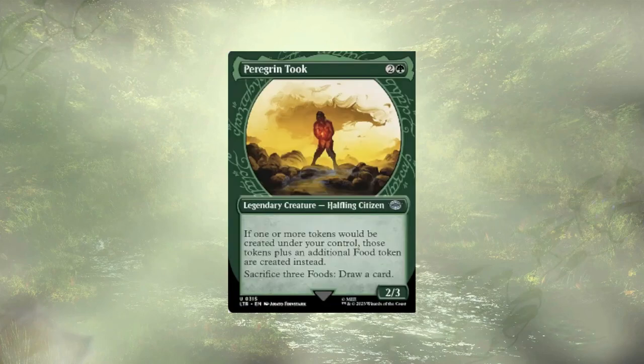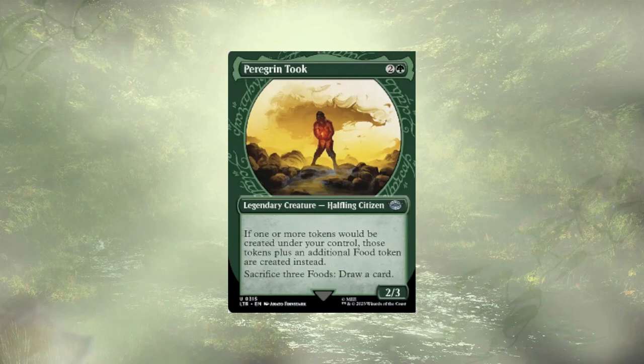Peregrine Took is here to increase the amount of food we're generating and offers us consistent card draw. Samwise Gamgee is here to provide extra food and bring back legendary artifacts and tokens from our graveyard to hand.